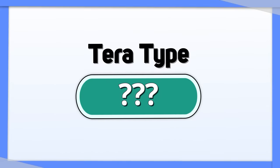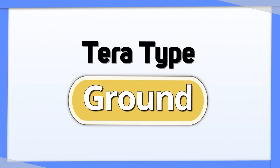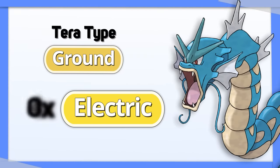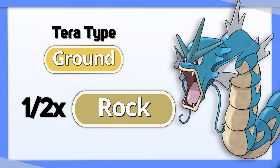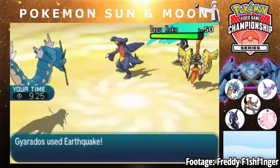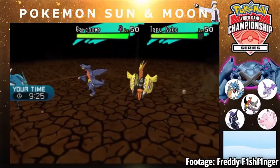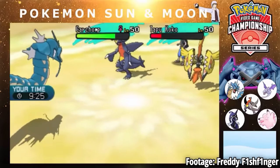There's one type that's far and away the best one for Gyarados to Terastalize into, and that's Ground. Becoming Ground type takes Gyarados' quadruple weakness to Electric and makes it an immunity. This also takes its only other weakness and turns it into a resistance. Coincidentally, Gyarados has access to the best Ground move in the game, Earthquake, which can be useful whether you've Terastalized or not. Changing into a Ground type gives it Stab, making Earthquake even better.